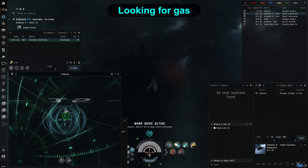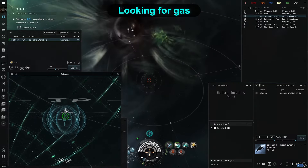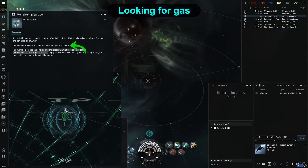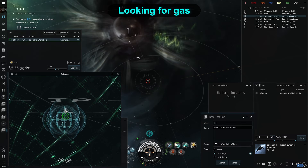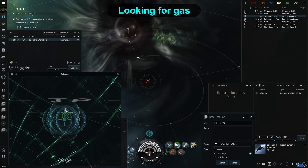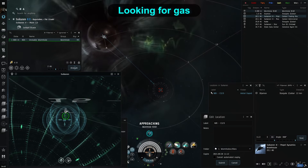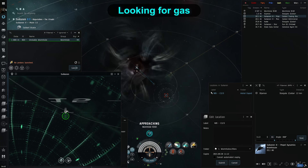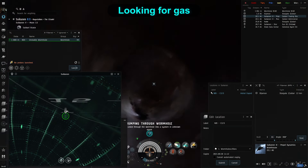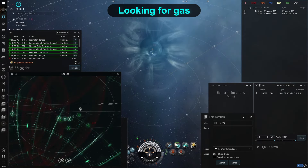Wormholes spawn as cosmic signatures all over known space. Get your probes out and simply start scanning. If you find one, you will usually be looking for class 1 through 3, so unknown parts of space, beginning to decay and not disrupted mass-wise when you look at the details of the wormhole itself. This ensures you will not run into an issue of getting trapped inside. For a full breakdown of what each of the lines in the wormhole description mean, check out my wormhole exploration playlist — link will pop up on screen. If you need help with scanning, you can also check my Exploration 101, where all basics of what explorers should know are covered.